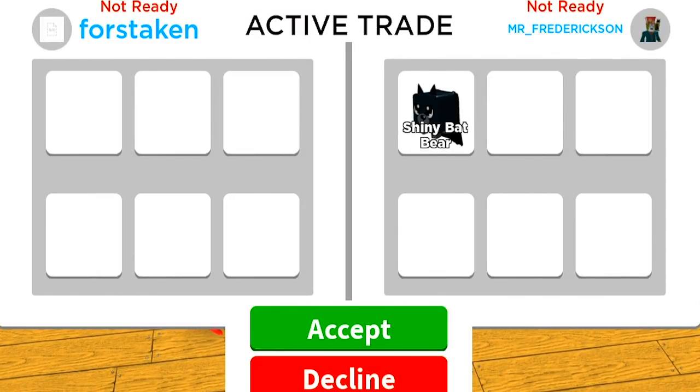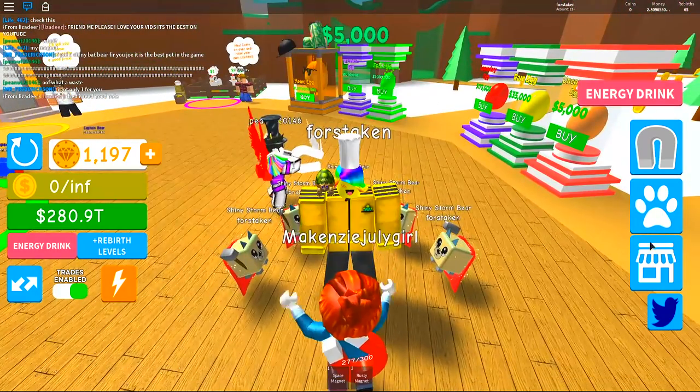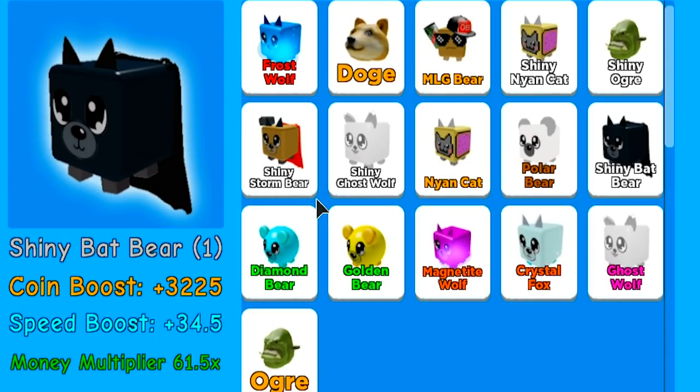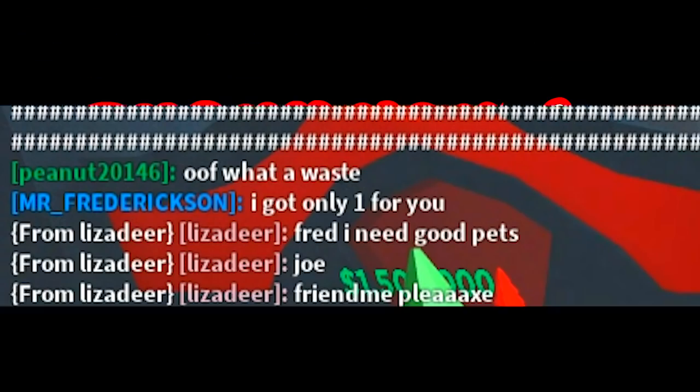This guy's sending me so many trade requests — a shiny bat bear, are you serious? This guy's got a lot of cool stuff. I'll give him something that looks awesome. Trade completed. I assume the one he gave me is actually really strong. Let's go ahead and see — Jesus Christ, these are even better than the last ones. A coin boost of 3,225, a speed boost of 34.5, and a money multiplier of 61.5x. Mr. Fredrickson has really hooked us up today. He is a beast.